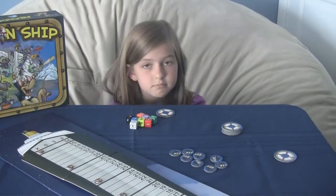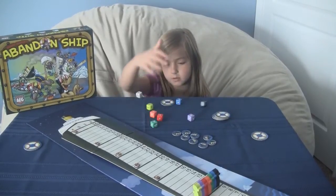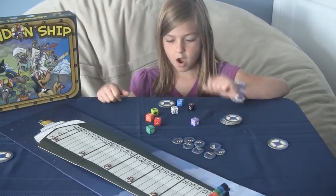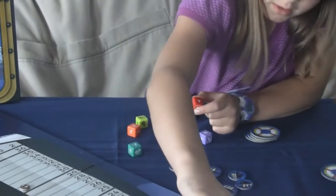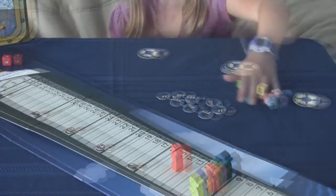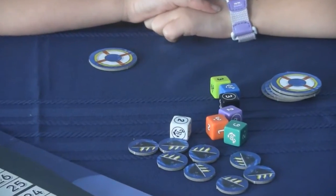Now everybody knows who they're cheering for. How do you move the rats? You use the dice to move them — you roll all the dice. So I would pick a red four and move the red up four. Then the dice would pass to the next player, unless there's an X on it, in which case it stays in the pot but still moves on to the next player.